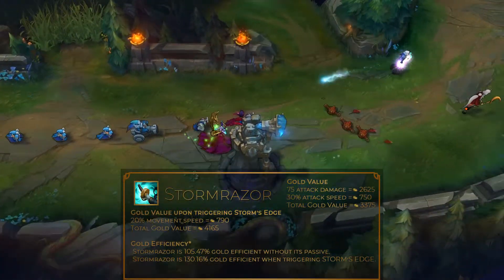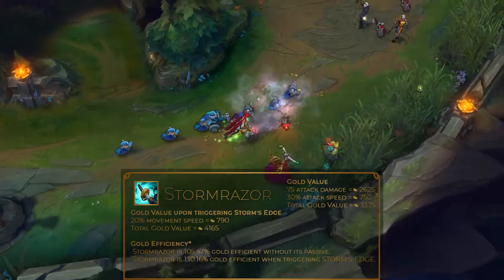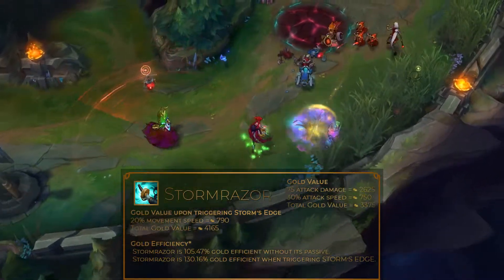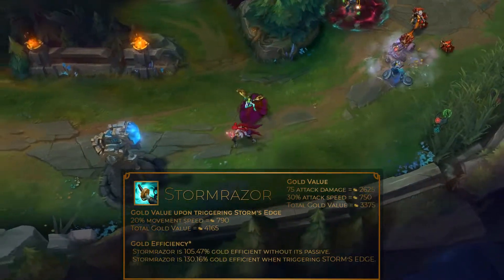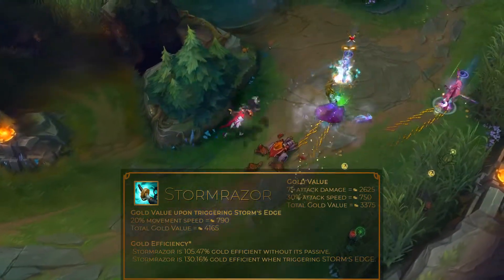Aside from the basic stats, this item also has a very useful passive – Storm's Edge. If you aren't using your auto-attacks for several seconds, your next auto-attack will get a guaranteed crit. A lot of people get discouraged by a relatively high cooldown of this effect – it's 3 seconds. However, it gets lowered by the bonus attack speed attribute the champion has. So the higher your attack speed, the less you need to wait for this item to cool down.